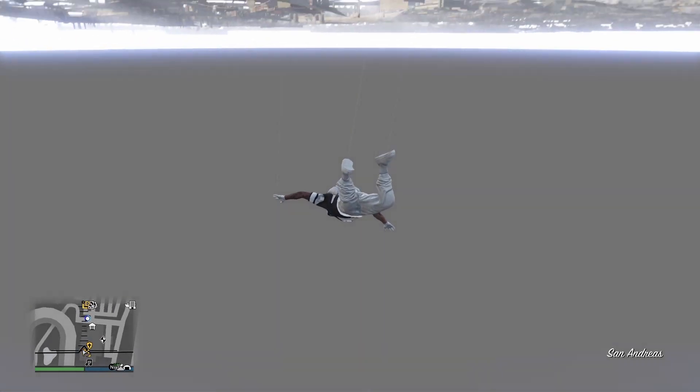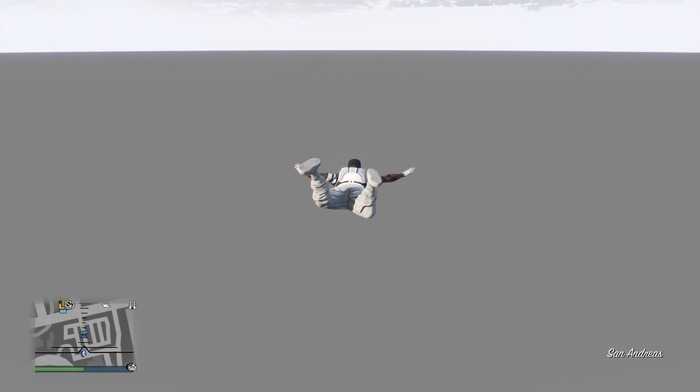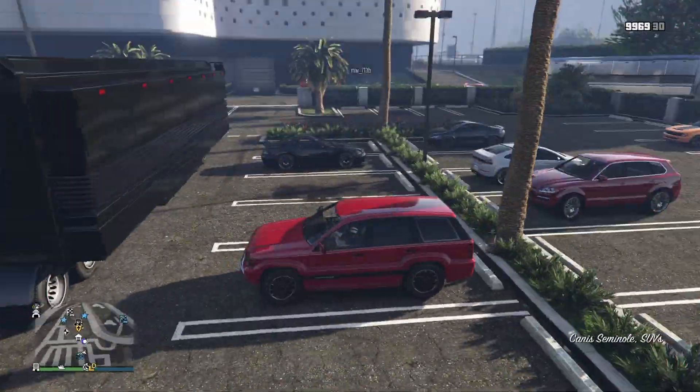If all this was done correctly, you should be either parachuting down through the map or falling through the map. Try to aim to land as close as you can to where your Oppressor and your MOC is. Once you're back in the map, simply steal any car that has a flat roof, just like mine, and park it back to back with your MOC.